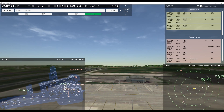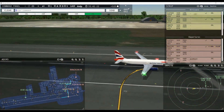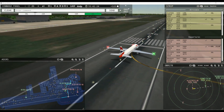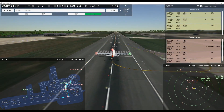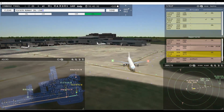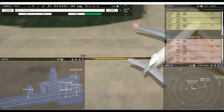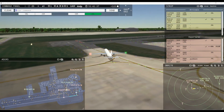Speedbird 2798, wind 60 at 2 knots, runway 26 left cleared for takeoff. Runway 26 left cleared for takeoff, Speedbird 2798. Kestrel 1878, runway 26 left line up and wait. Runway 26 left line up and wait, Kestrel 1878. Viewing 7831, contact departure. Goodbye, Viewing 7831.